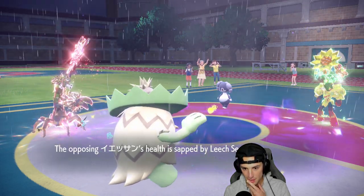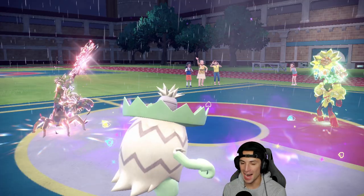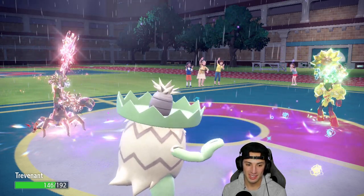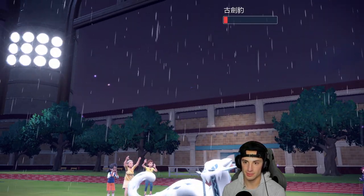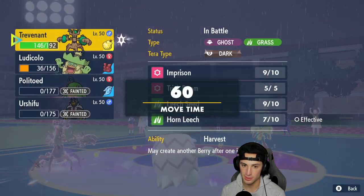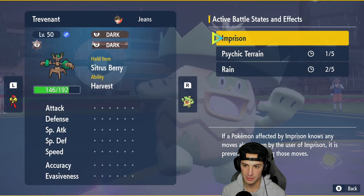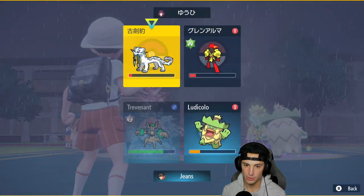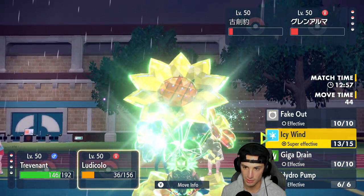We should have rain for a little longer and Chien-Pao is a bit of a problem, but if we can go 2v1 I think we're fine. Trevenant is awesome — I'm absolutely loving it in this battle. We get some HP back and they're forced to send out Chien-Pao. I'll go for Icy Wind again — two turns left in rain — we might as well attack.